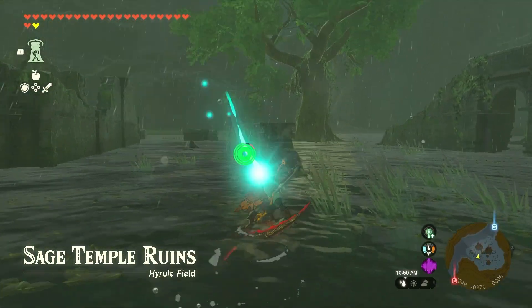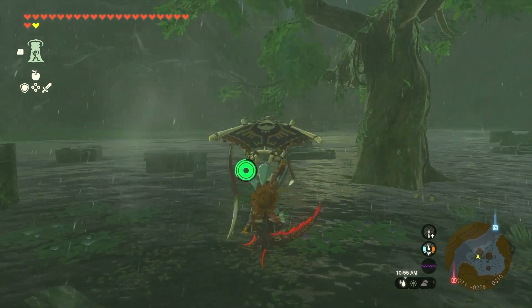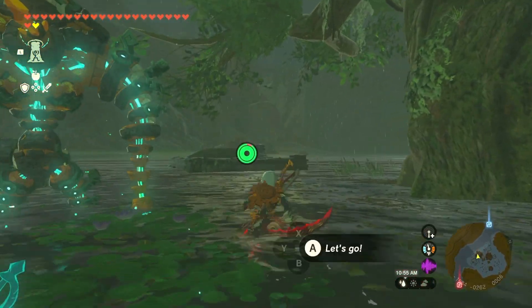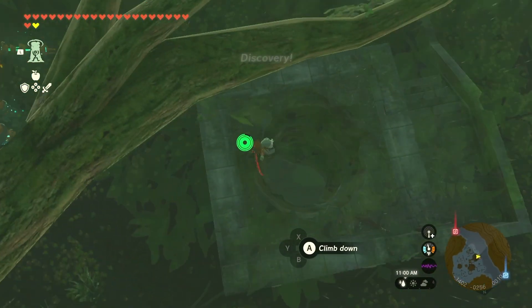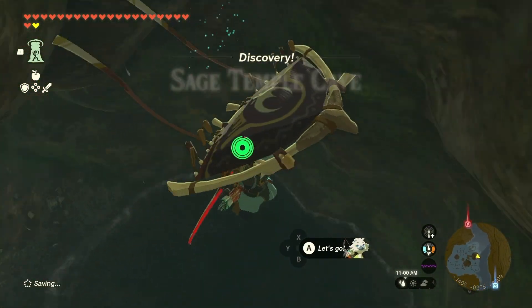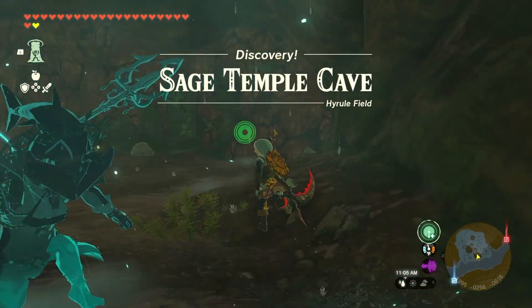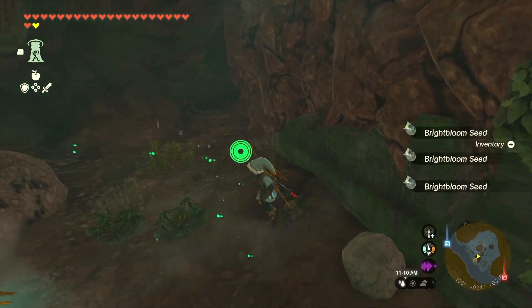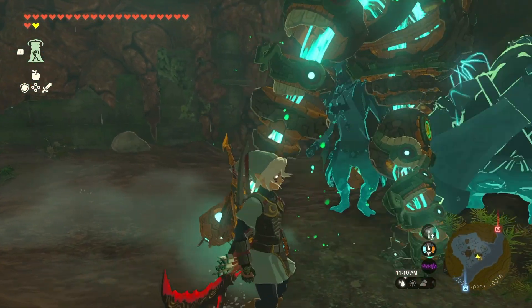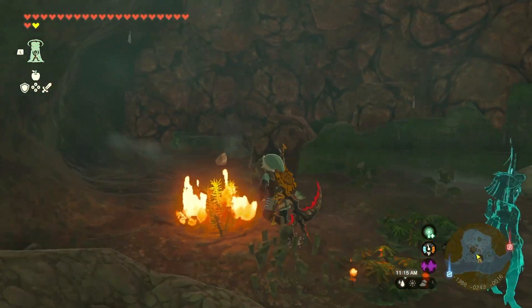This is the Sage Temple Ruins — I've never been here before. There's a cave entrance right here in one of the ruins and it looks like it just goes straight down. And if I remember correctly in Breath of the Wild, the Zant helmet was here in the DLC. So yeah, this looks kind of developed but it's also caved in, so we've got to blow our way through.